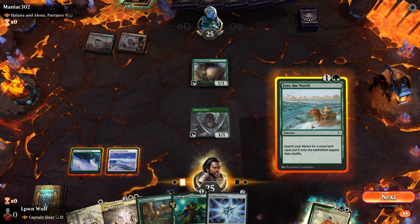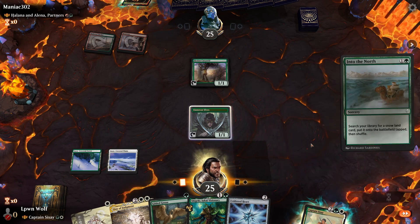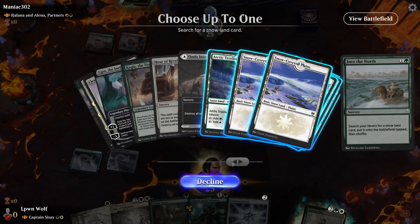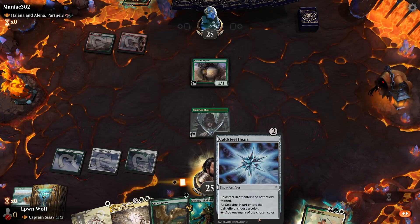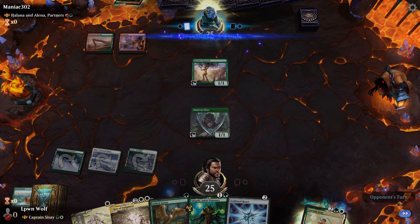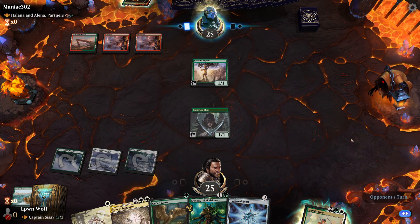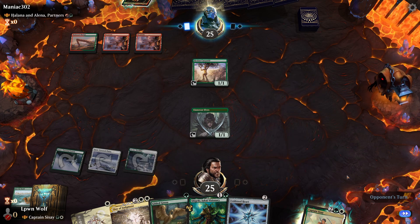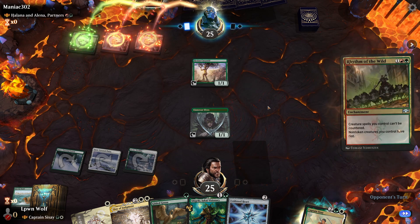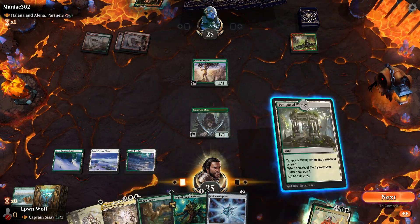I think we get Into the North to get a land, because if they have a way to kill the Coldsteel Heart we're going to be behind on mana — we don't want that even though we have the land. We'll lose this with the Day of Judgment depending on what they do. They're going for Rhythm of the Wild first, so we'll go for Temple, keep a land — we want to try and find a land on top — then Coldsteel Heart.